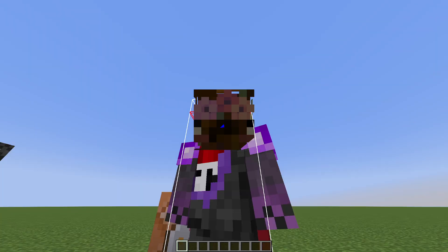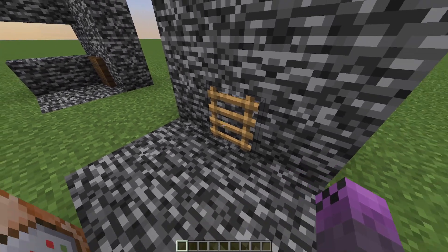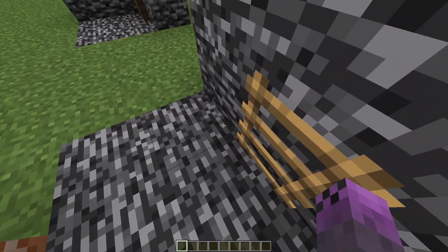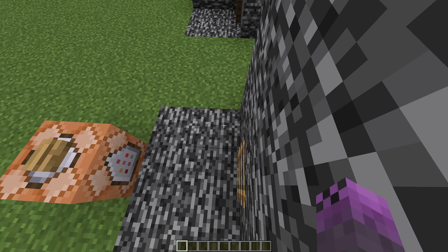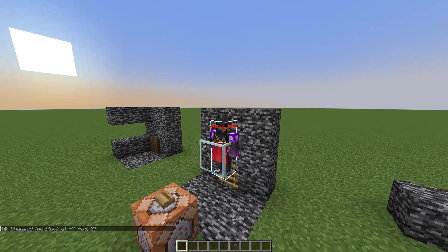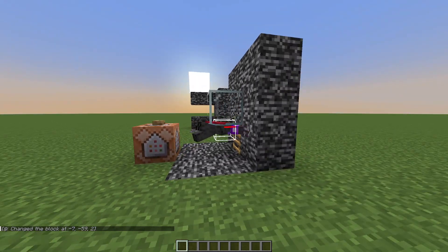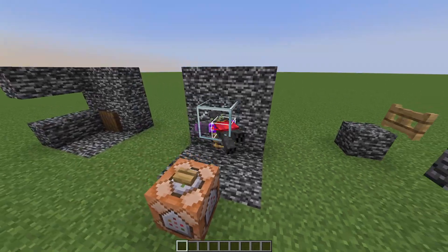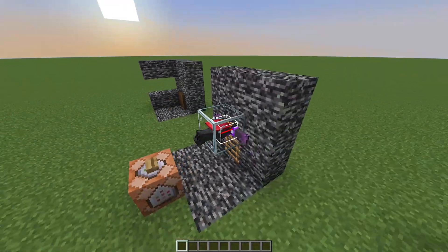Another way to cause a desync is with ladders. If you slowly go down a ladder, it will cause a small client-server desync. So if you're inside a block here and you go down the ladder, you can see I'm in crawl but the top of my hitbox is still in the block, which is pretty interesting.